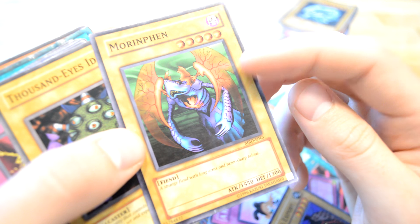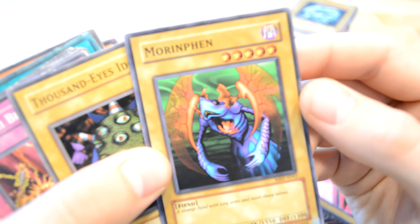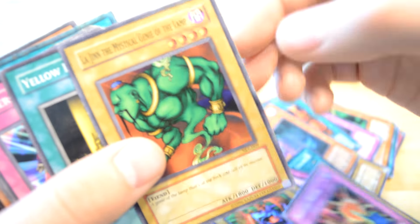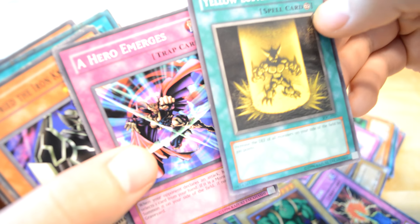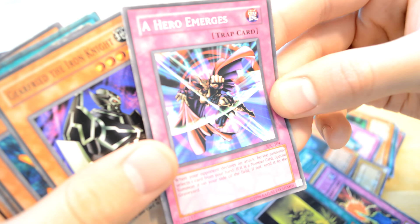Morin Pen — okay, cool artwork. Thousand Eye Idol. Legend and Mythical Genie of the Lamp. Yellow Lost the Shield. Hero Merges — cool artwork, but kind of uses discard.